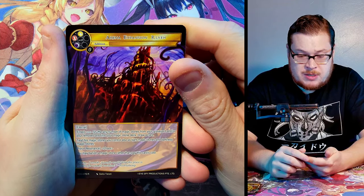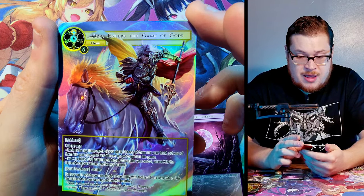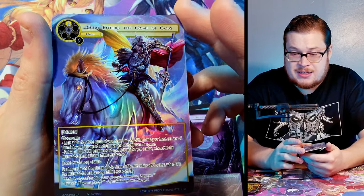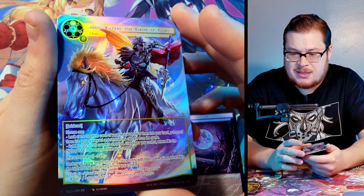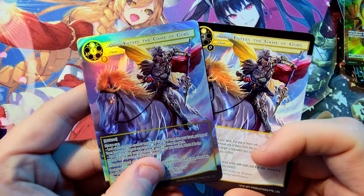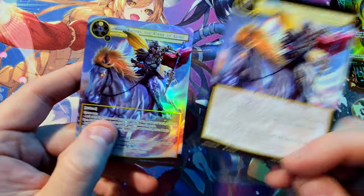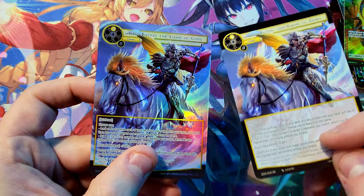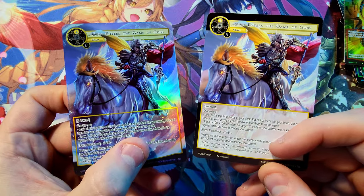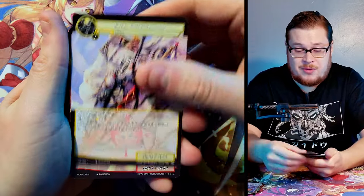Next pack: Roar, Phantasmal, Falling Demon Beast Knight, Ryle Arena Expansion as our rare, and Odin Enters the Game of Gods full art — that is sick! Look at how much the card expands from the normal version; so much more of the horse, everything pops more. They did such a good job with full arts in this set.